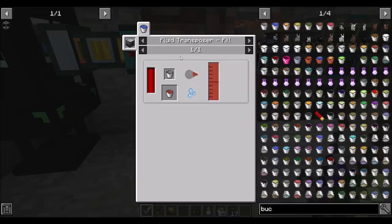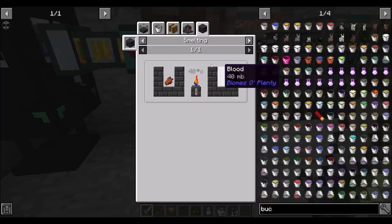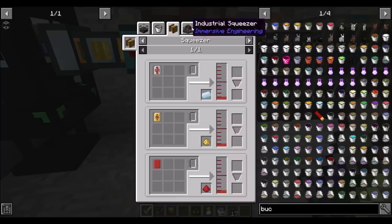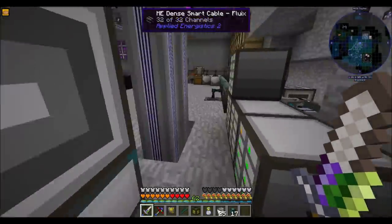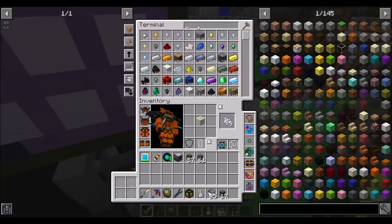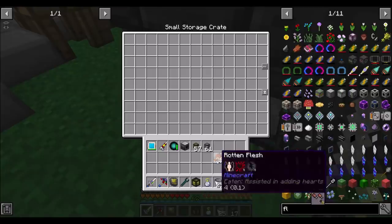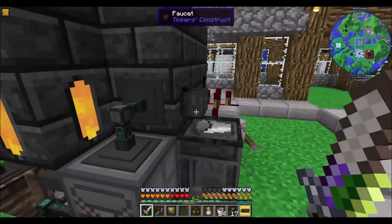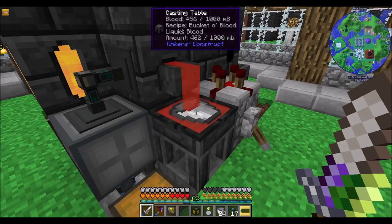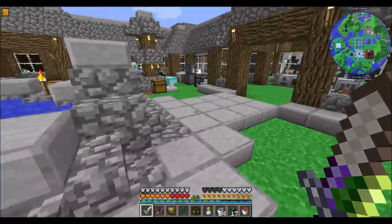Bucket of blood from Biomes O' Plenty — that comes from blood, which is made in the Tinker's Melter or smelting. Or a squeezer now. We're going to want to smelt zombie flesh. 1,000 divided by 40 is 25, so 25 flesh in here should equal blood. And over here, we do that — and that's how you're going to get a bucket of blood. Bucket of blood — one more down.